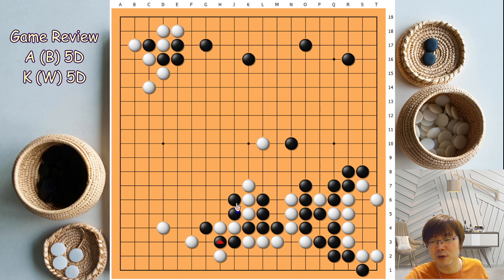Because now, if black just plays atari here — the atari here — white can save this, and black captures, and white can block here. Maybe A cares about this one. That's why A switched the sequence, made this heavier, and then atari. And there's a ladder. So white has to respond here and black captures. For the local fighting, there was a big trade, but actually black is also acceptable.